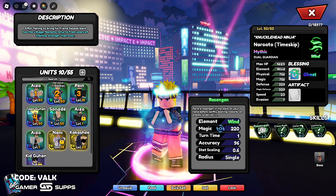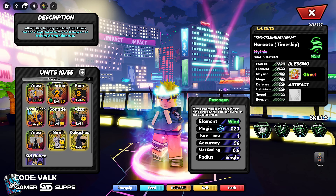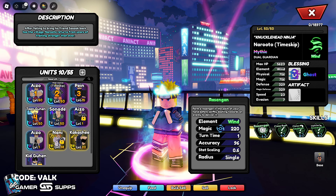Main things he's got: he's got Singon, which is a one turn cooldown move, 220 magic. It hits really, really hard. He just doesn't have a high attack stat because, once again, he's a tank.